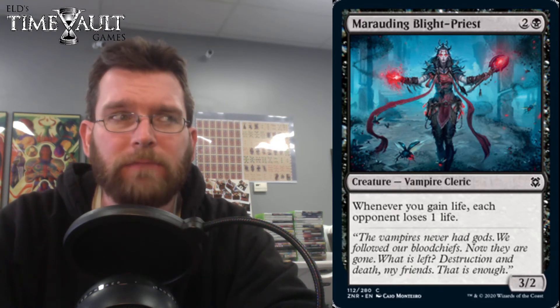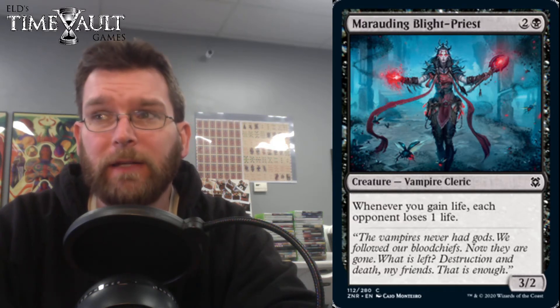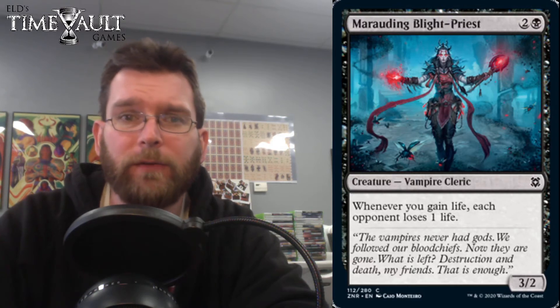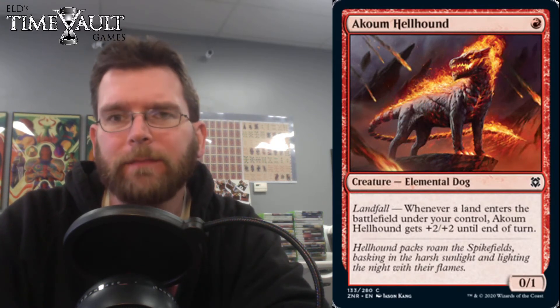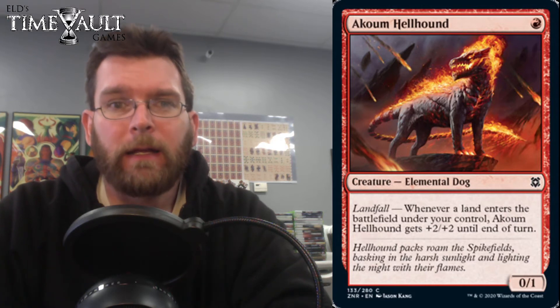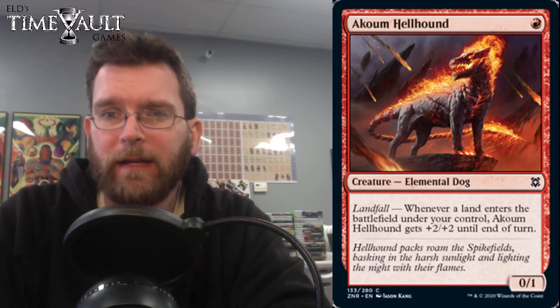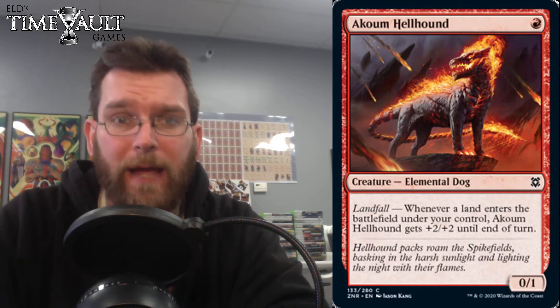Party is an odd mechanic. It doesn't seem like it's got anywhere near the support it needs for constructed. In sealed decks and drafts, it seems pretty difficult to pull off a full party in anything other than green, or if you get that colorless guy that also counts as all party members. I guess changelings potentially impact that. Next up is Akoum Hellhound. We've got Steppe Lynx, which to my knowledge doesn't see very much play, if any at all. This is, however, a much more aggressive color, so I could definitely see those two pairing up.